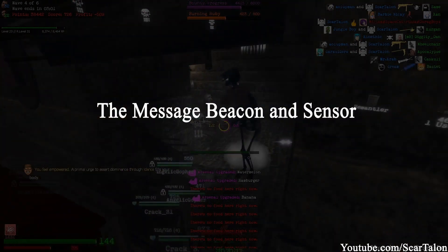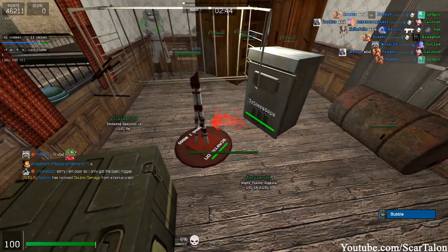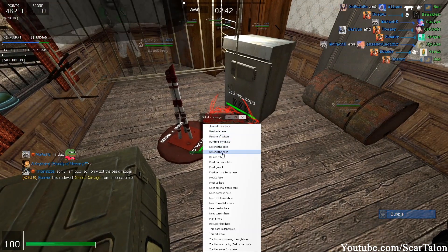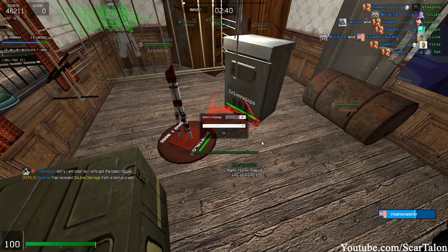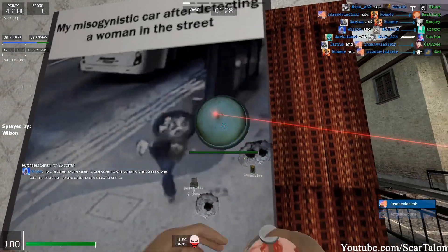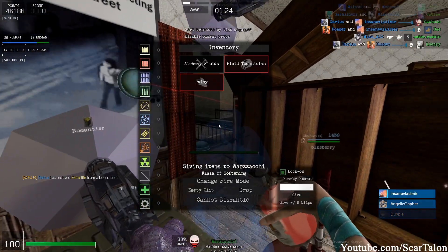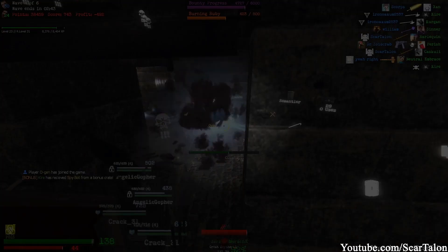The message beacon and sensor. These two are simple. Message beacons allow you to place a message down anywhere. You can click a drop down menu and choose which message you want. A sensor goes off when a zombie goes in front of the laser. It applies spotted to the zombie, which gives humans a 5% damage buff on that zombie.